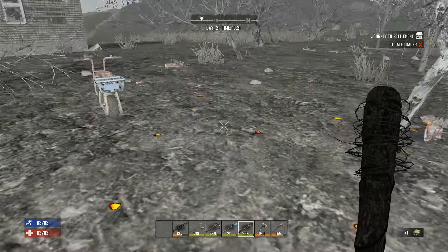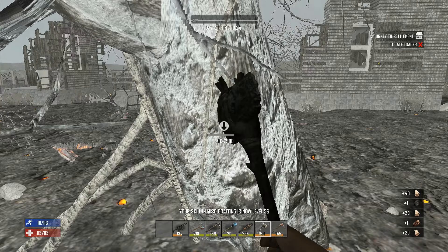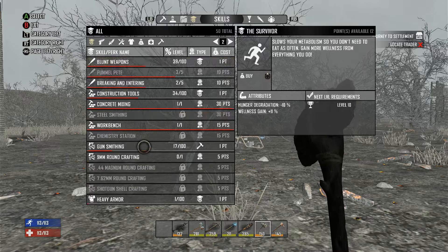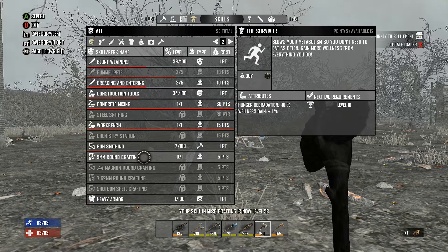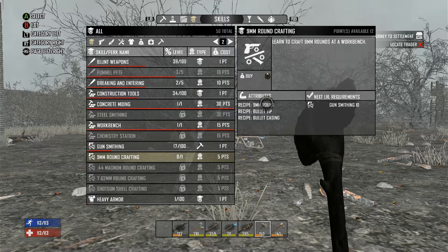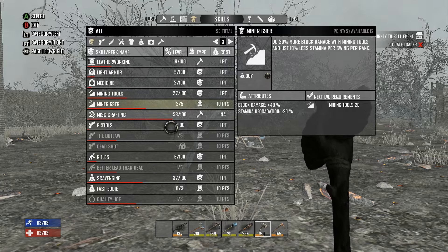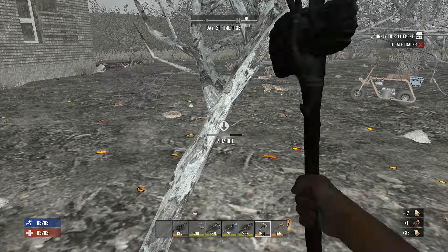We'll take the sandwich. Haven't crafted any herbal antibiotics yet but we'll get there. I just leveled up - let's go into skills. Ammo crafting - do you need that to make gunpowder? I don't think you need it to unlock gunpowder, you need it to unlock bullet tips and bullet casings. I need gunpowder, that's what I really need. Let's do Miner 69ers since we're gonna be mining a lot soon.